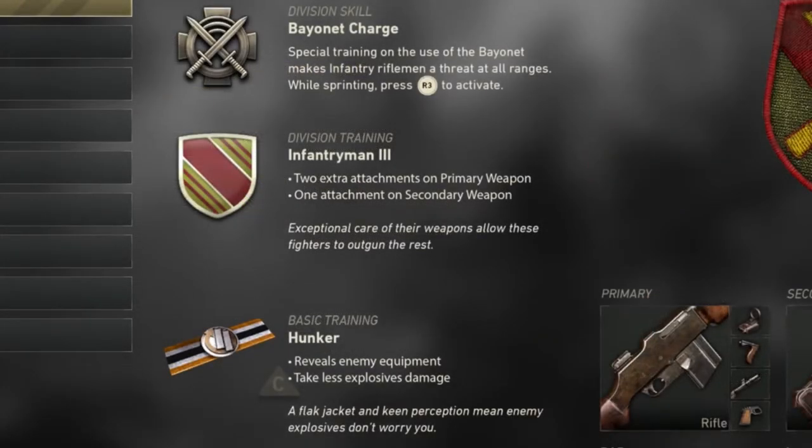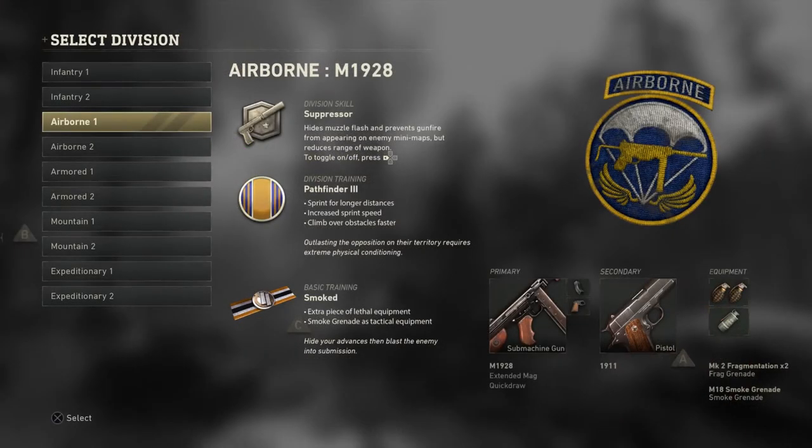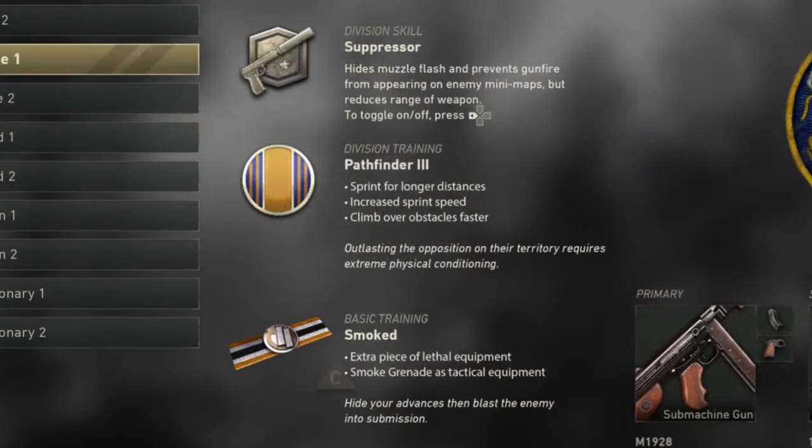Next is airborne, designed for suppressor or sneaky-type classes. Its division skill is a suppressor, and this is really cool because you can toggle the suppressor on and off mid-game by clicking the left arrow. You can put it on or take it off whenever you want during the game, which is really cool — though it is unfortunate that you can't use a suppressor on any weapon outside of the airborne division.